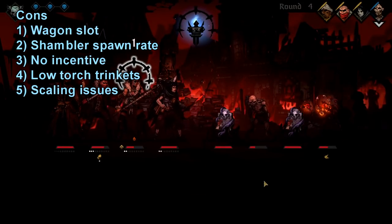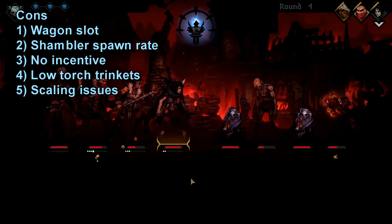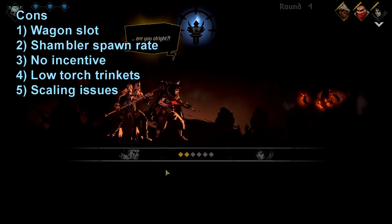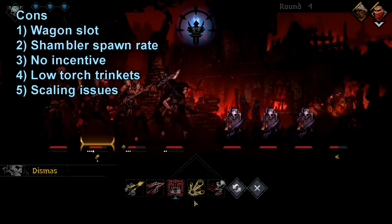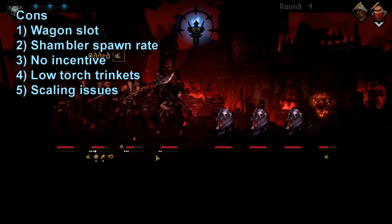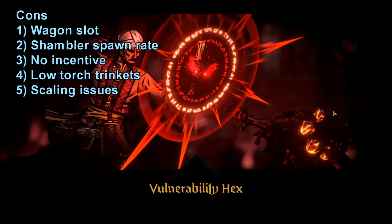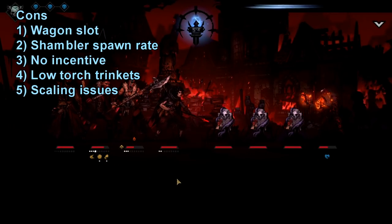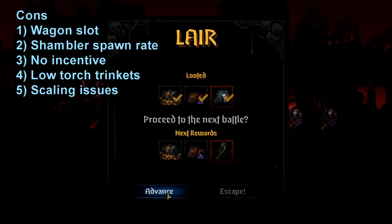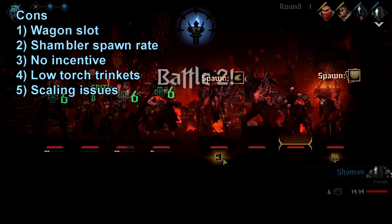Con number four is that the low torch trinkets aren't great in this game. Shambler gives you stuff like higher resists for bleeding at low torch, which is whatever because the game is already swimming in resist trinkets. One of the more interesting ones I found was getting 25 bonus HP if your torch is under 40, but overall the low torch trinkets aren't fun. I'm hoping they add more low torch trinkets that are cool, fun to use, and obtainable more commonly when playing Infernal — that way it's not strictly a punishment; you get cool stuff you never get to use otherwise.